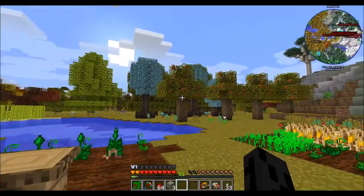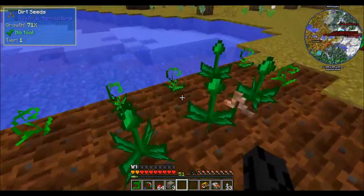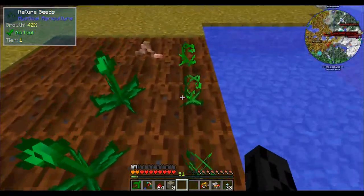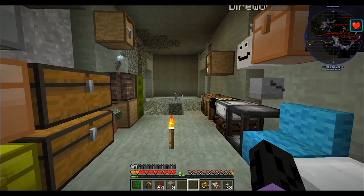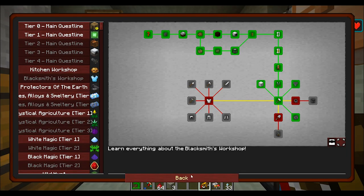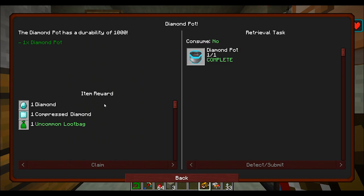First we're going to take a look at the fact that I have set up some rustic apiaries for our dirt and nature seeds. We also have a compressed diamond plate which I got from a cooking quest.